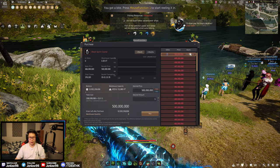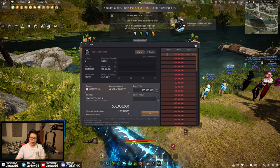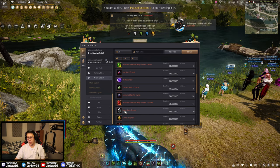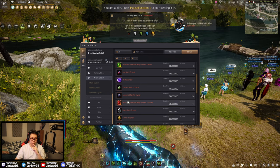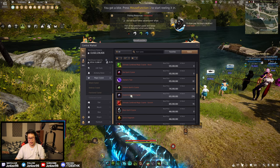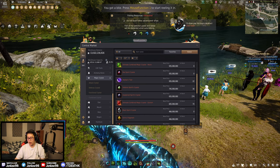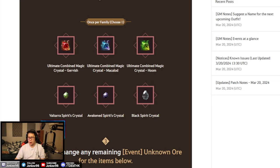Of the bottom three crystals, I would go with the Black Spirit one simply because you cannot get it as easily, at least on the NA server — it becomes the bottleneck. If you're looking to make the Rebellious, just buy the other two and pick the Black Spirit. If your server has all of them on the market, just get whichever sells for the most. My full ranking: number one Makalad, two Hoom, three Black Spirit crystal, four Voltara Spirit, five Awakened Spirit, six Girvish — just do not pick the Girvish.